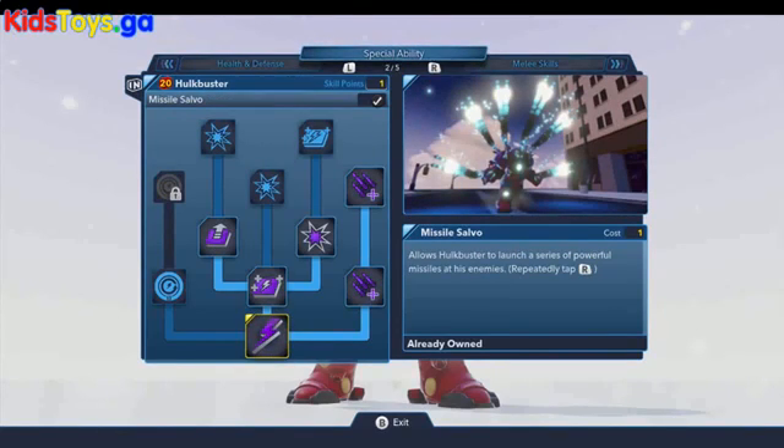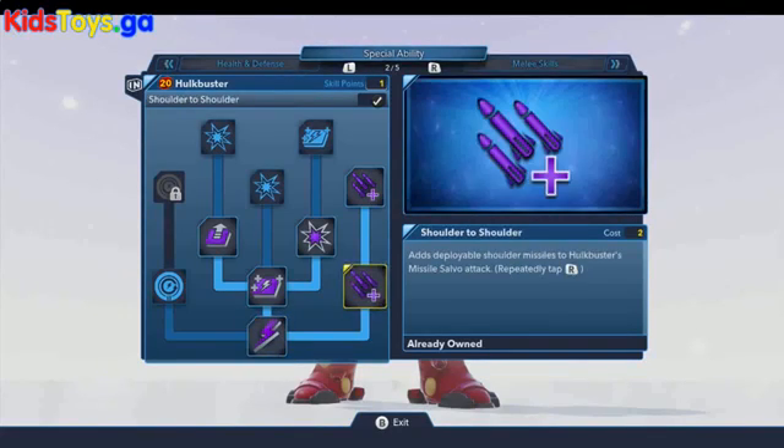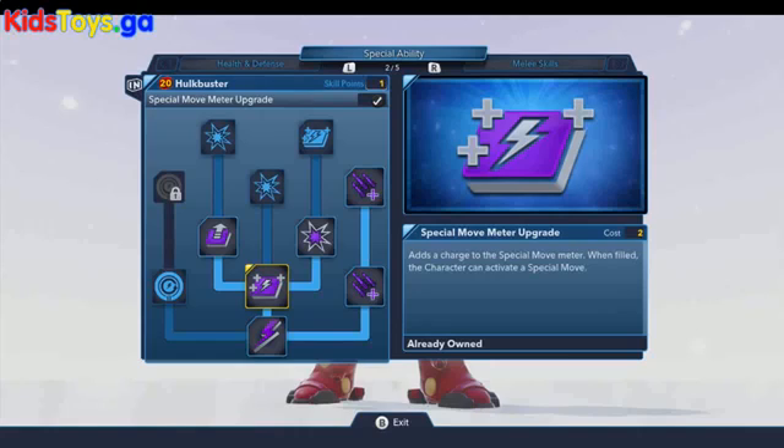Going over to his special ability, which is the Missile Salvo — this lets him shoot a huge barrage of missiles, which is pretty sweet. You can add the Shoulder to Shoulder and Armed and Dangerous upgrades, which will add more missiles to the attack. There are also meter upgrades, speed bonuses, and special attack bonuses available.